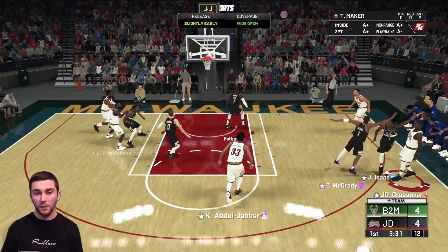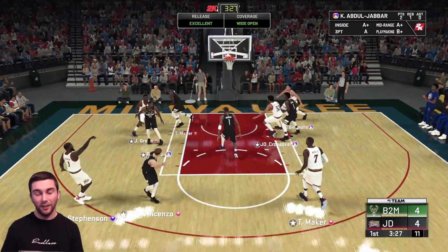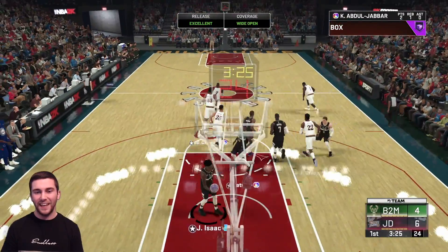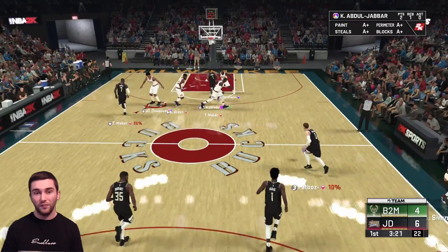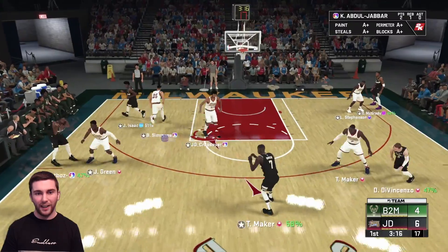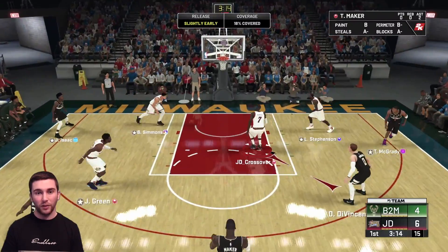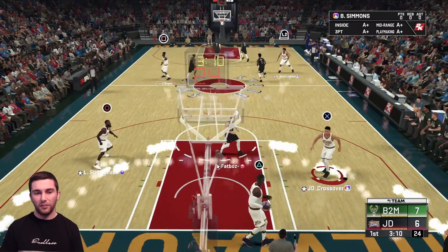What ball movement over to Thon Maker, but he sells his first release. We go out to Lance Stevenson and Lance Stevenson is going to green it. Kareem comes up big with an offensive rebound - that's a big problem. We recovered there pretty well. Let's make sure we get this inbounds nice and safely. Yeah, this one is going to be an absolute struggle and he's kind of baiting in the passing lanes.